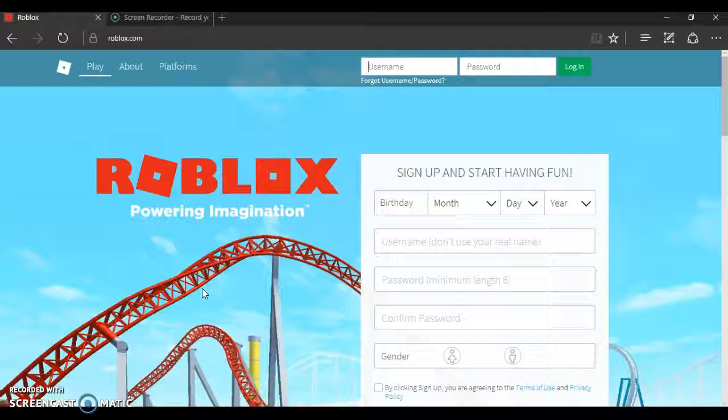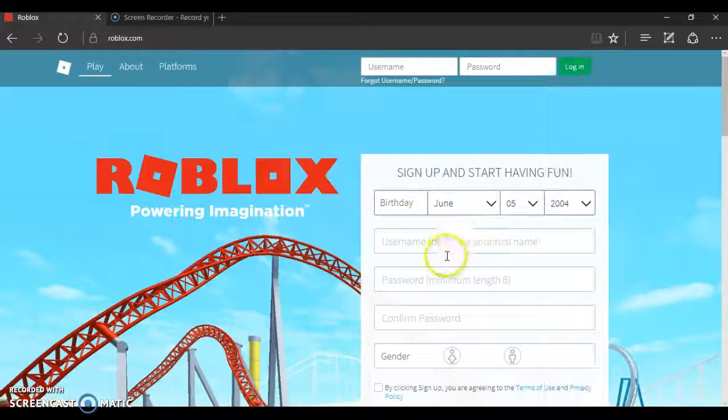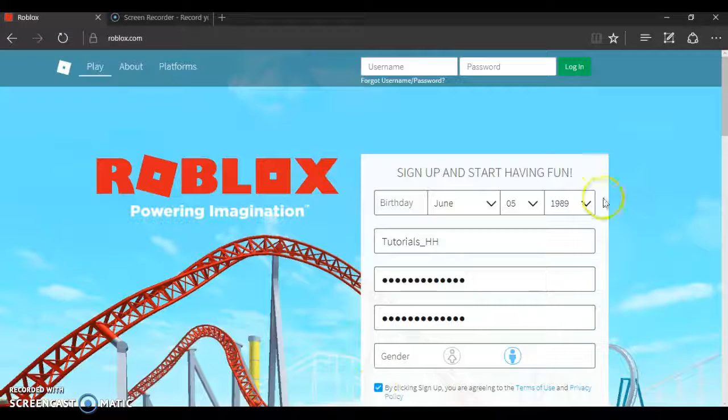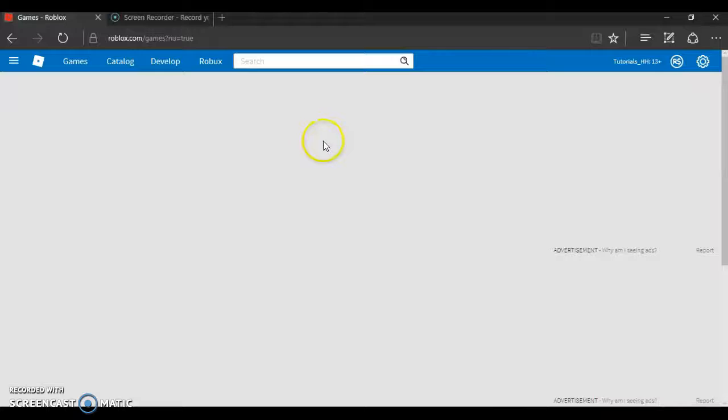Hello everybody, I-Kaser here, welcome to a new video! Today we're starting a new series called Hilton Hotel Tutorials, where I'll be doing tutorials on how to get a job, training, interviews, and so on. To start, we need to make an account — I'll put in a random birthday, 1989, username tutorials page, and set a password. My main account is I-Kaser, my second is Miztar, and this third account, tutorials HH, is where we'll be doing these tutorials.